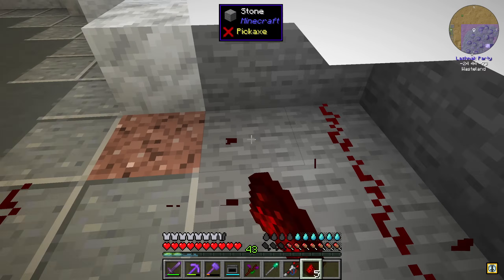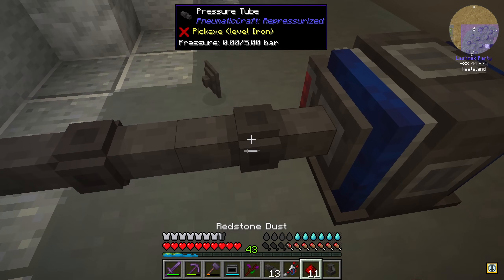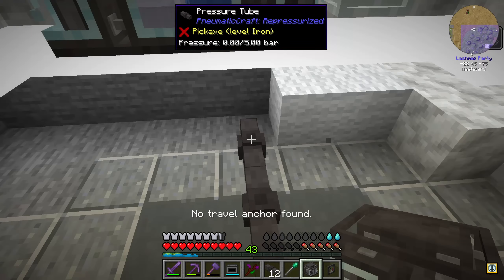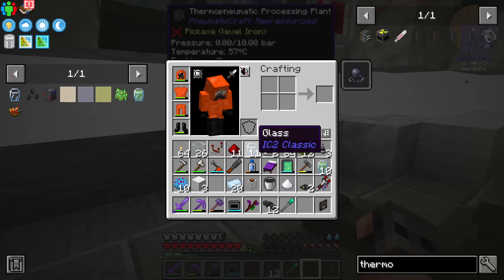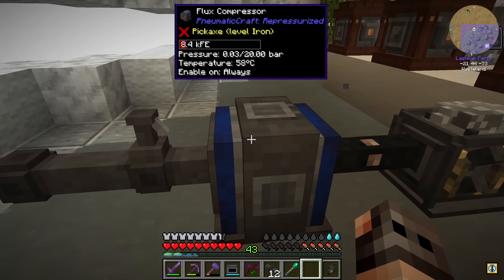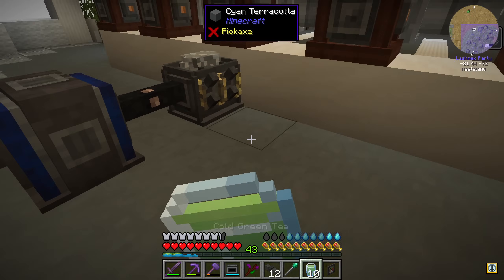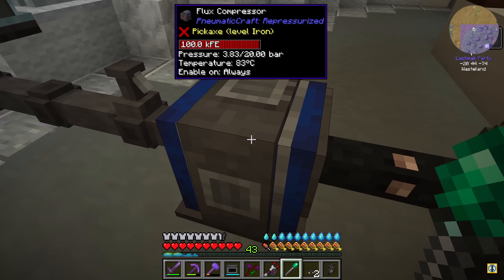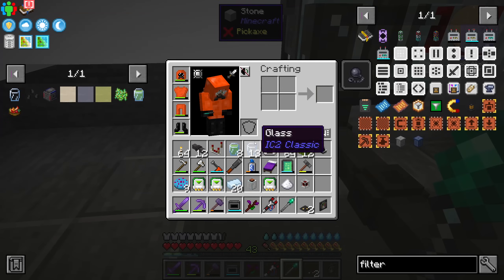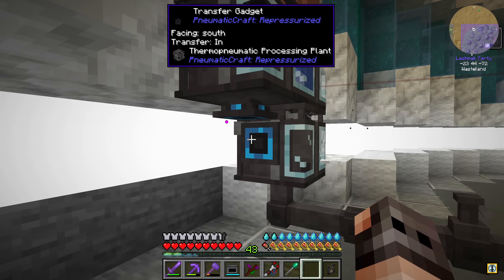By the time the pressure here is 4.9, it should be about six over there — but that's the default pressure, so we're good. Technically we don't even need redstone control — we can just have the release module with a threshold of 4.9. The extra thermo-pneumatic processing plant gets the air pressure. We give it the bucket of oil and see how it goes. So far so good — we have not reached the threshold, but everything seems to be working fine.